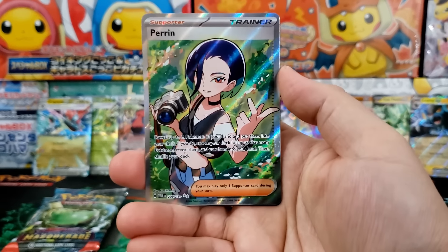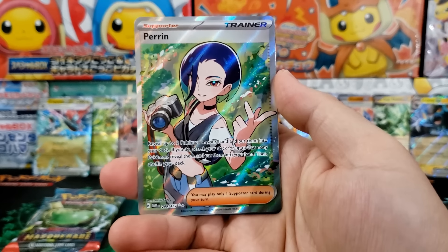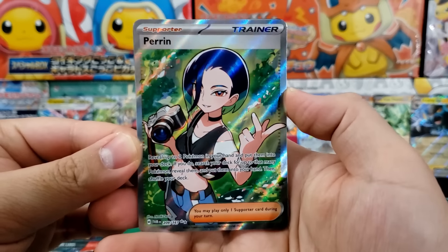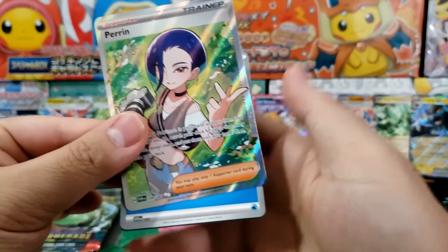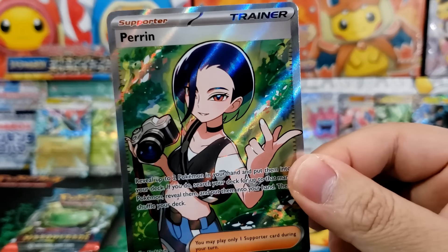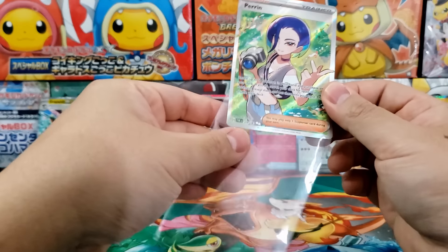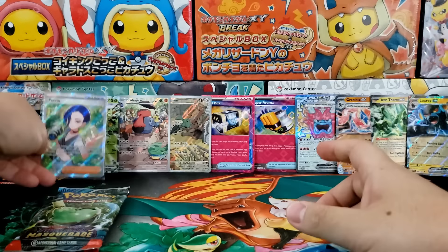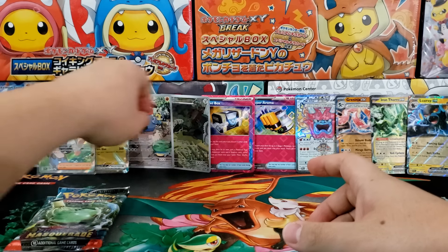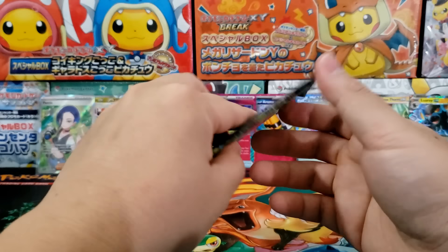We got ourselves the Perrin full art card — not the special illustration rare version, just the regular full art trainer version. But still very, very nice — this is one of the better ones and she's pretty cool. Very nice art, I love her design, especially the hair. So that's a nice full art trainer card. One full art trainer card is typical for a booster box — you can expect around one from your booster box. We got two more packs to go.